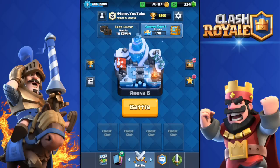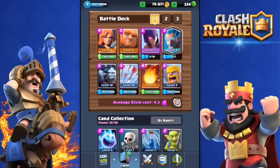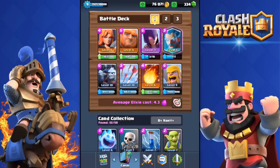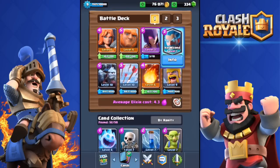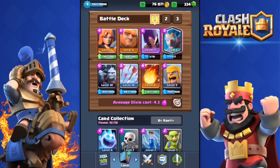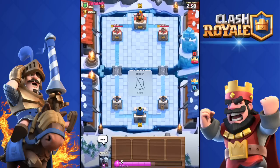Welcome back to another Clash Royale video. Today I'm showing you this deck — the Giant, Valkyrie, Witch, Minion Horde, Arrows, Fireball, and Barbarians. A month ago I made a video about this deck but with Goblins instead of the Ice Wizard. Now that I have the Ice Wizard, I switched out the Goblins to see how it does. Let's go ahead and do some live battles.